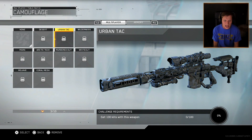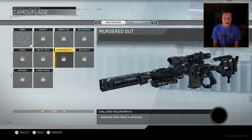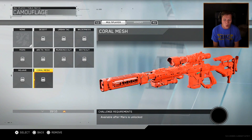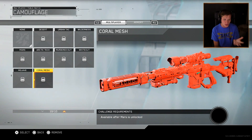So we've got Desert, Urban Tech, Wilderness, Mars, Arctic Tech, Murdered Out — look at that right there, you've got a Murdered Out weapon, that's super sick — White Out, which is the complete opposite, Mojave, and then Coral Mesh, which is like this pinkish coral color, which I think is pretty cool.